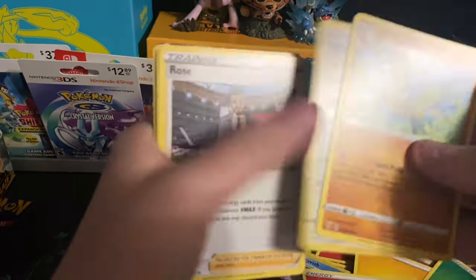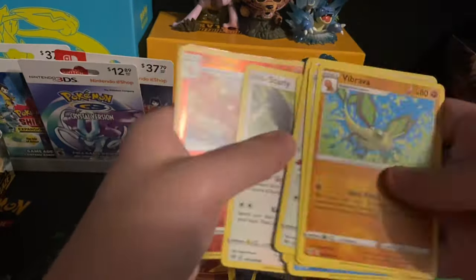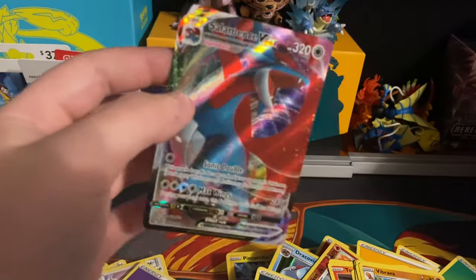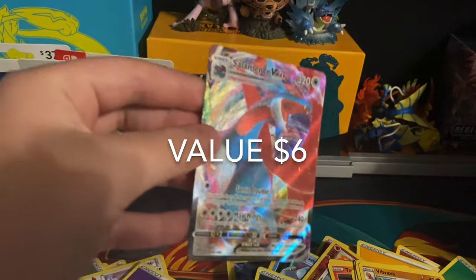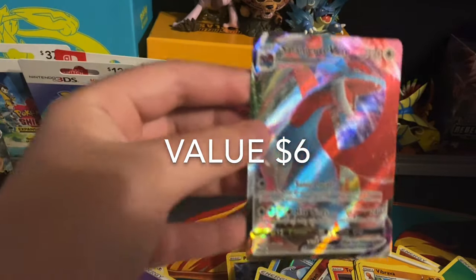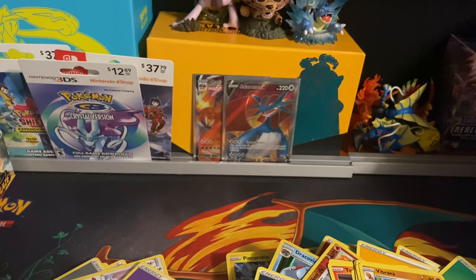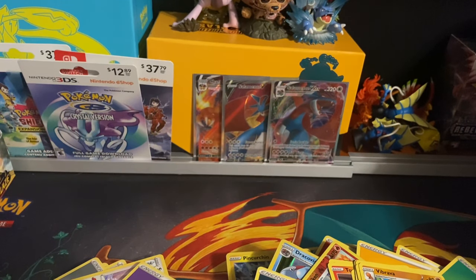Vibraeve, Corviknight, Rose, Dunsparce, Clink, Marnie, Torchic, Starly — first holo of a Blaziken. The final card will be a Salamance V-Max! I got a Salamance V full art and the Salamance V-Max — that is some last pack magic! That's the V-Max — three more packs to go.